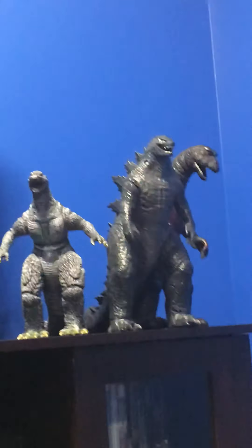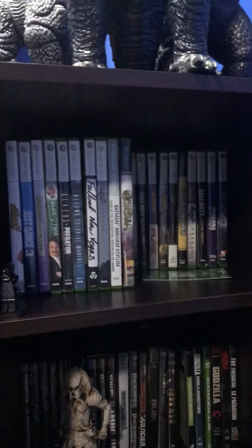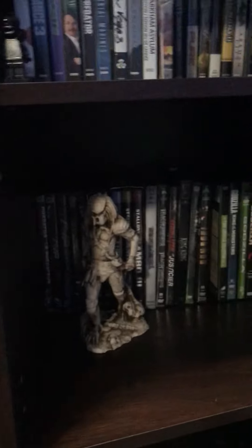The big TV along with an Xbox 360. Three giant Godzillas. All my miscellaneous NECA figures. I have a Fortnite figure, a lot of other figures. And then we have all my games and all of my DVDs. Now we have all the boxes. This is my miscellaneous stuff here, and then this is a diorama I created.